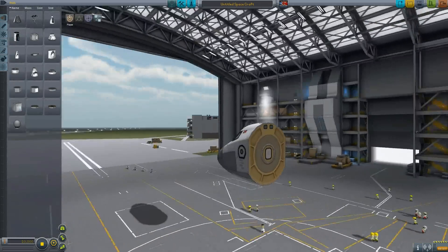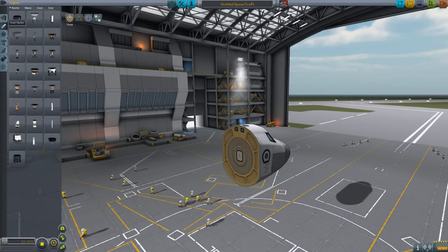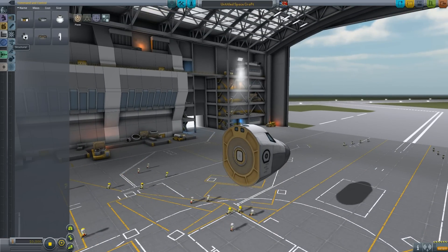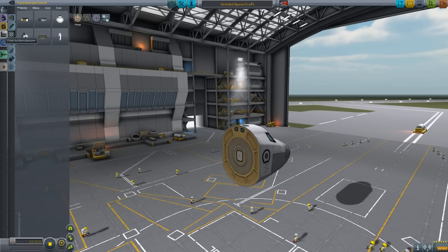So there, I said it. Whoever made this — kudos. Let's play around with some stuff. I noticed straight away there's a massive difference in the filter. So we've got function filter — nice. We've got module, resource, manufacturer, tech level, and sub-assemblies.